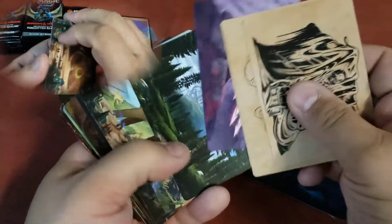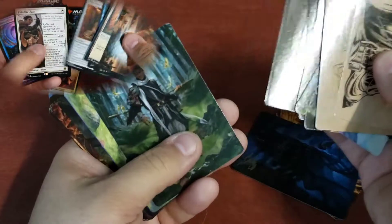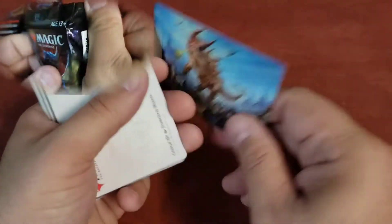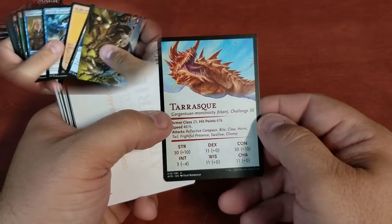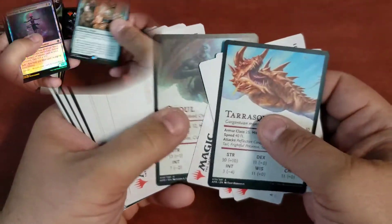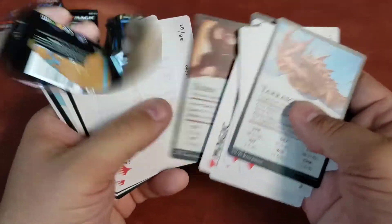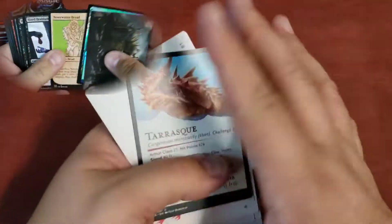On the back of this art card with Trask, it's actually got his stats for 5th edition — I literally just found this going through these cards right now. Goblin, Frost Giant, Flame Skull, Zorn, Blink Dog, Displacer Beast — they've actually got the stats on the back. That right there is pretty neat. It's a nice little touch to add to the set. Art cards are probably about a quarter or so a piece.